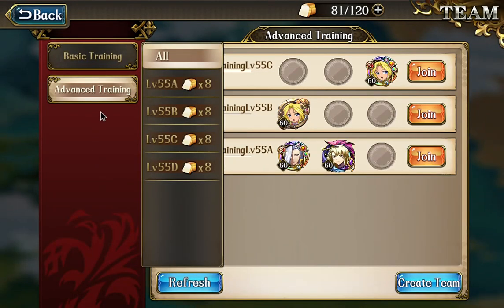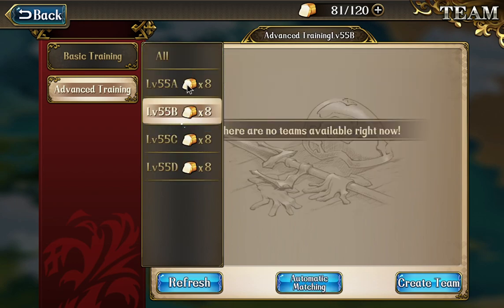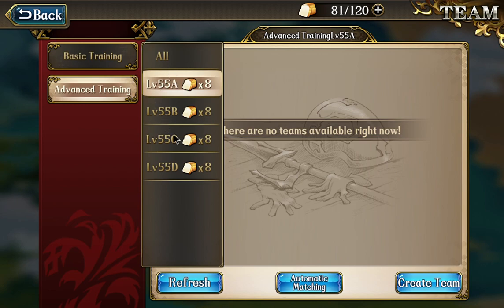So right now, lots of people are already starting to farm this level 55 A, B, C, D event. I farmed a little bit myself until one of my guildmates Marsman told me that these are not the most efficient maps.